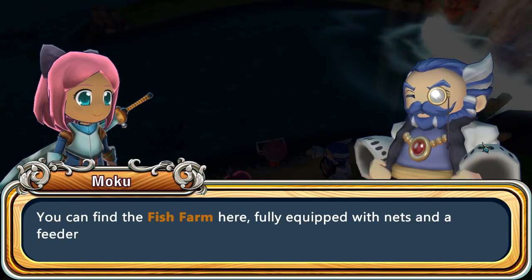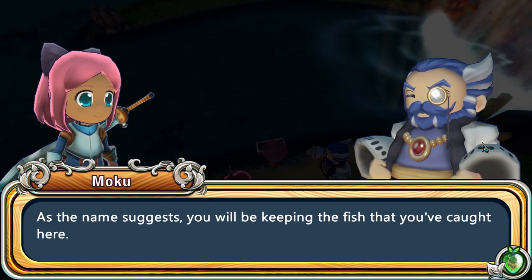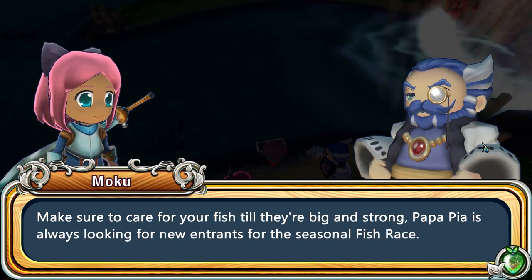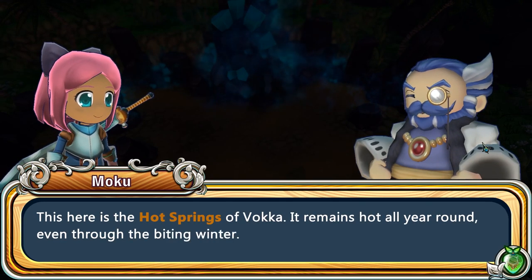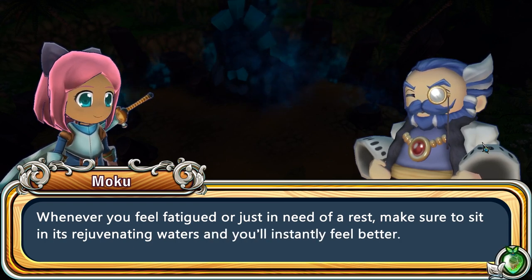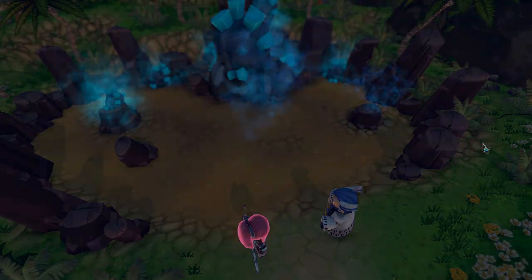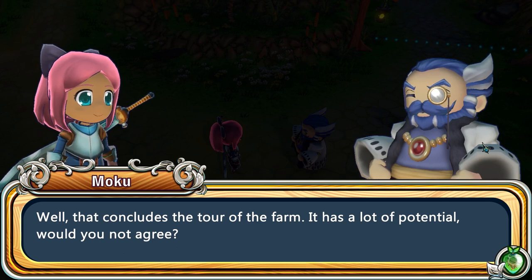Over here we have a fish farm fully equipped with nets and a feeder. So glad they're just giving that to us off the bat. 'As the name suggests, you'll be keeping the fish that you've caught here. Make sure to care for your fish till they're big and strong. Papa Pia is always looking for a new entrance for the seasonal fish race.' Fish race?! I want to race some fish — oh my God, that sounds like so much fun! Ooh, crystals! 'Here's the hot springs of Voca. It remains hot all year round, even through the biting winter. Whenever you feel fatigued or just in need of a rest, make sure to sit in these rejuvenating waters and you'll instantly feel better.' Super cool! 'That concludes the tour of the farm. It has a lot of potential, would you not agree?' I totally agree — thank you so much for our farm!